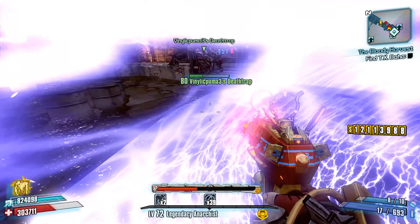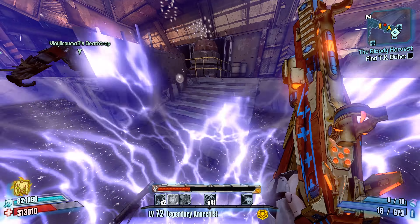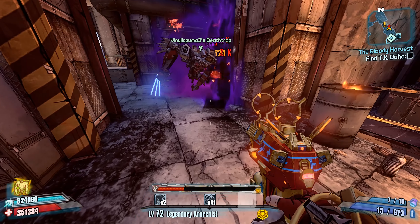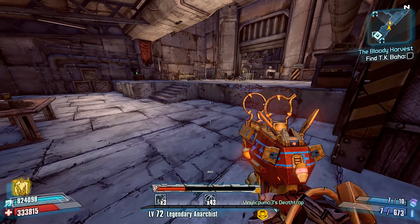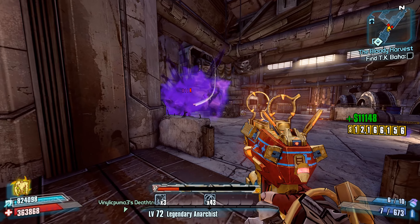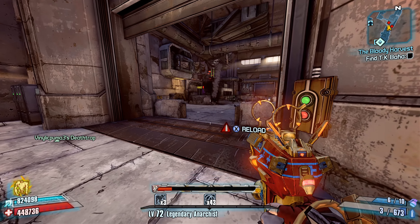In order to obtain a Fibber, you will need to complete the chain of A Real Boy sidequest missions available from an NPC named Mal, located in the Eridium Blight. Honestly, if you were to farm just one gun on this list, I'd say it's worth trying to farm for a Fibber, because the Ricochet and Crit Fibbers are excellent weapons.